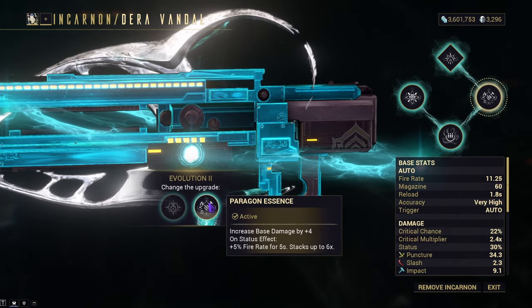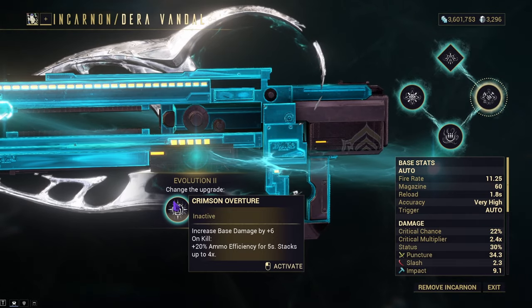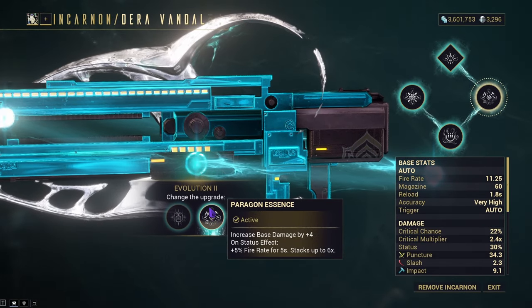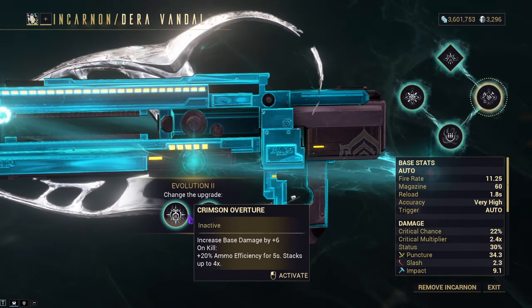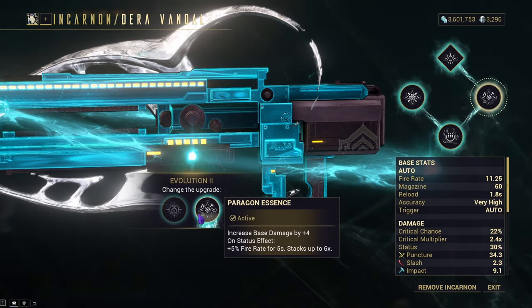Crimson Overture will increase your base damage by 6 and Paragon Essence will increase it by 4. Crimson Overture on kill gives you ammo efficiency of 20 per stack, up to 4 stacks, while Paragon Essence gives you a plus 5% fire rate for 5 seconds, stacking up to 6 times. The Crimson Overture ammo efficiency does not apply in the incarnon state, so it's useless. I'll be going with Paragon Essence.